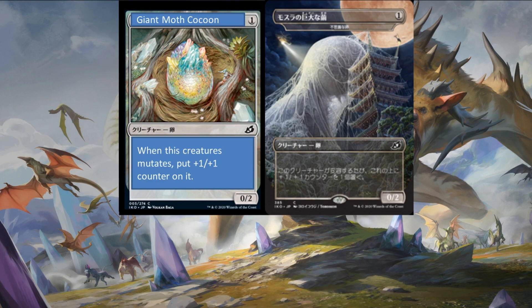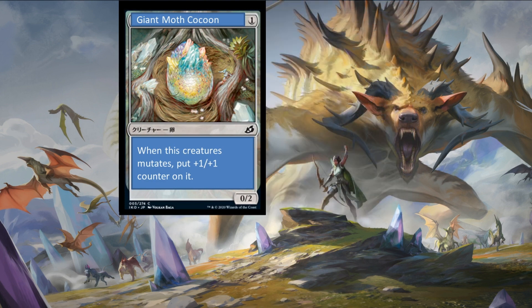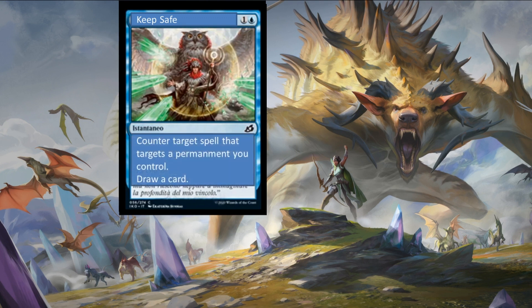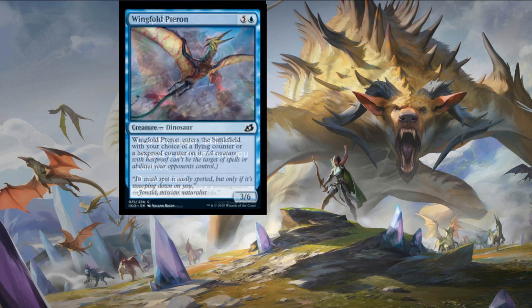Next up we have a translation for a card called Keep Safe — one colorless and an island for an instant that says counter target spell that targets a permanent you control, then draw a card. I was talking about Essence Scatter in the last edition. This card you're more than likely going to have stuck in your hand because the likelihood of a permanent you control being targeted is not that high, but if you have the faith it rewards you by drawing a card.